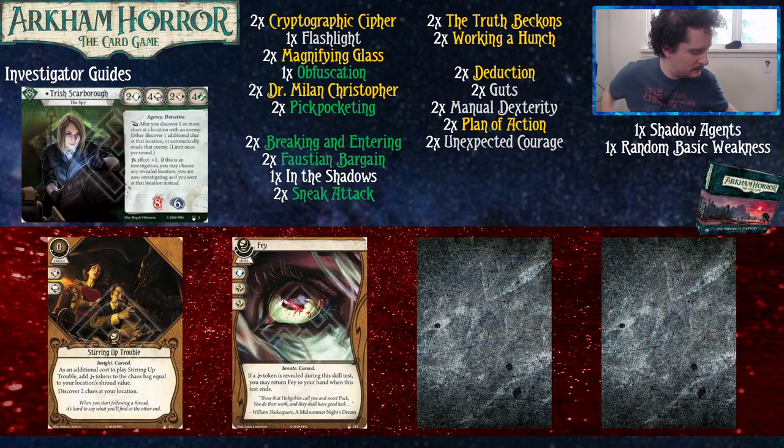Starting Up Trouble is a great curse enabler — costs one experience, zero resources to play. As an additional cost, you add curse tokens to the bag equal to your location's shroud value, then you discover two clues. Great for triggering Trish's ability, great for getting clues off high-shroud locations, and great for supporting your curse synergies. Then we've got Fae, a skill that costs one experience. It commits for a willpower and two wilds. If a curse token is revealed during the skill test, you can return Fae to your hand when the test ends, which is particularly nice for Trish because it protects her fragile willpower score.